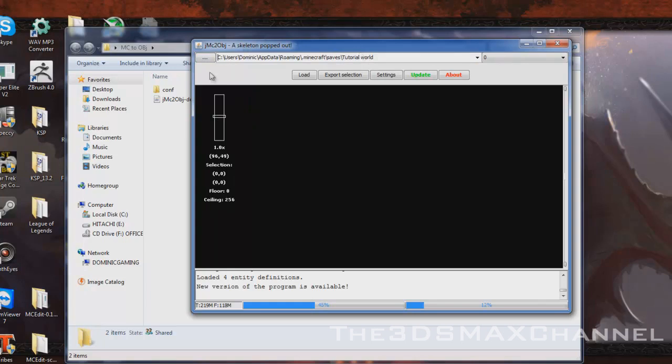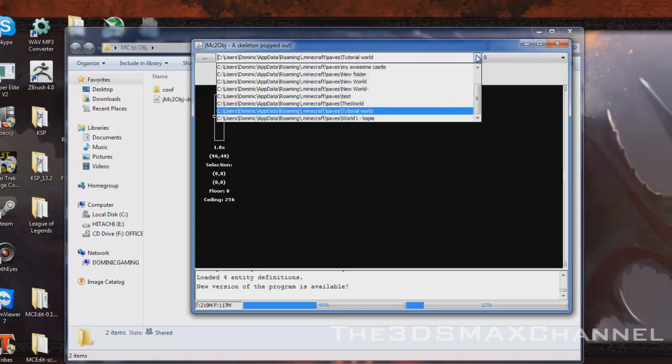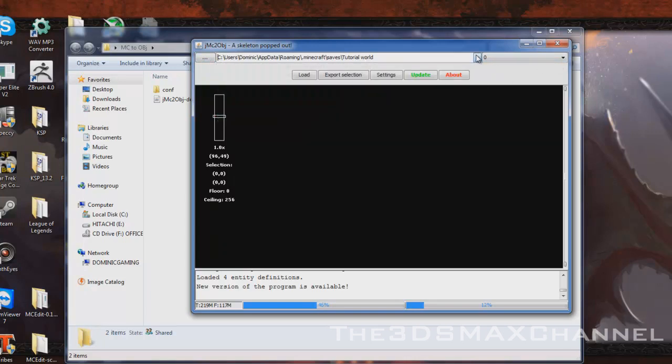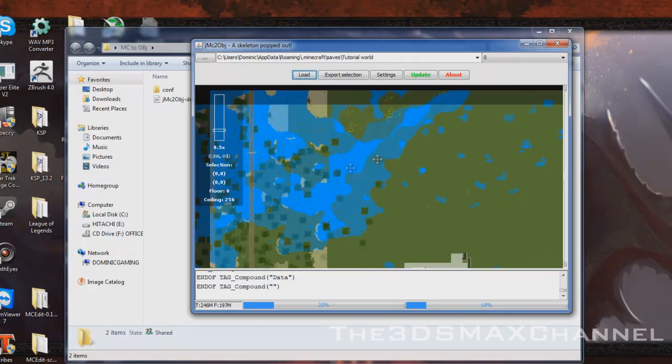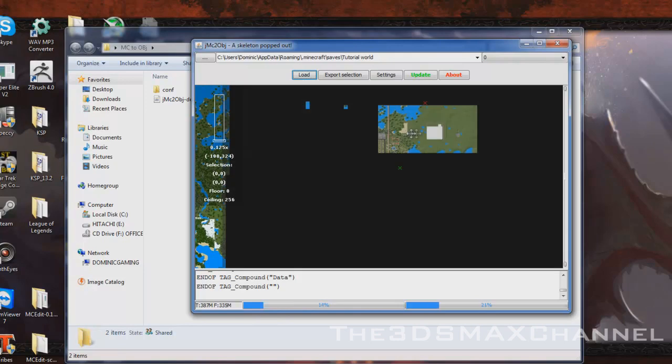So just select the world save you've got. When you've chosen it, just click load, and it will have a nice little user interface showing you what it looks like.